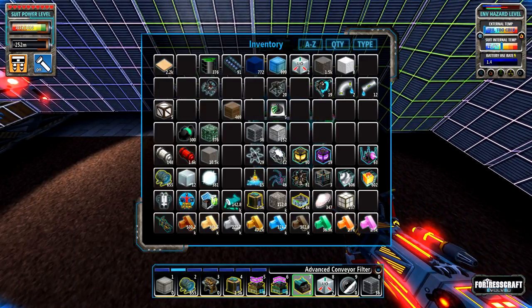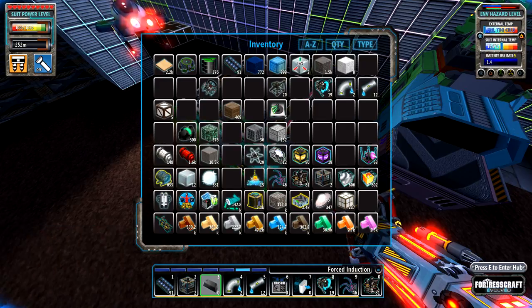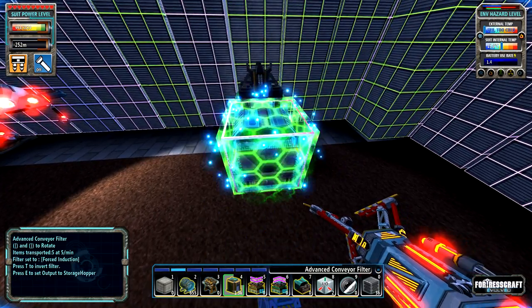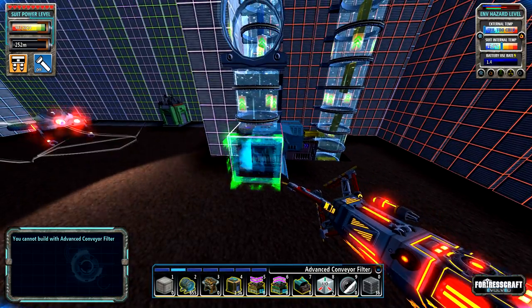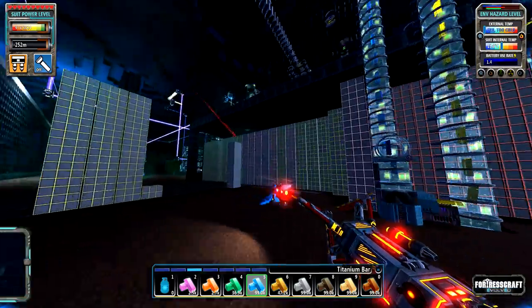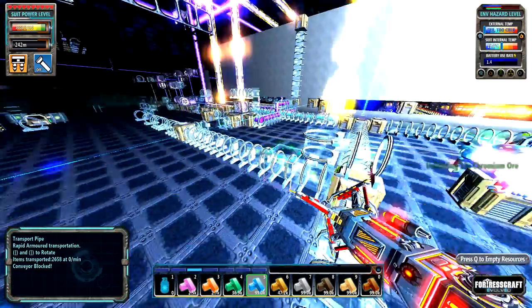I'm probably going to have to actually craft one of those myself so that I can set it on the filter and get those out of there. Yeah, it put all of them right inside the mass storage. Was that titanium? That was easier than going to the surface and getting a conveyor filter. So if there's something that you don't mind making near-infinite of, it wouldn't be a bad idea to put the mass storage there.